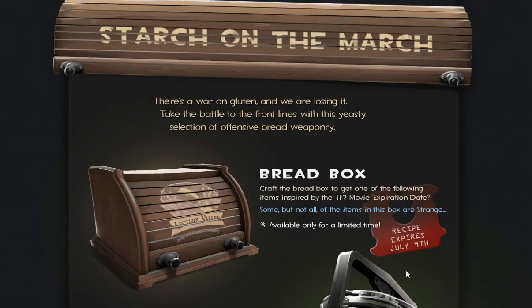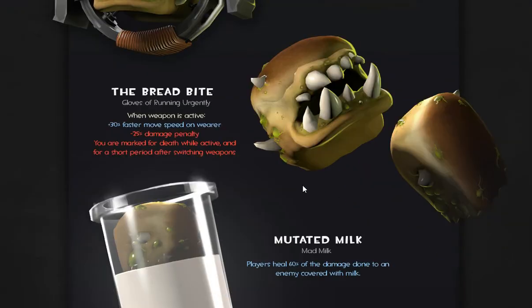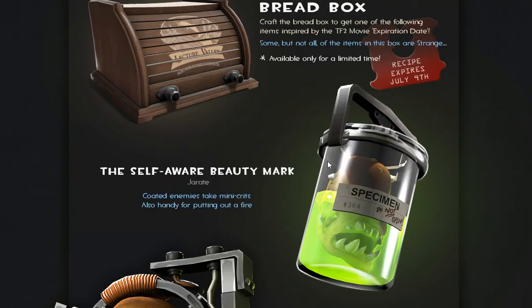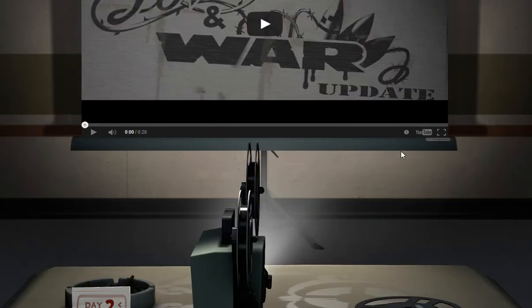The Breadbox contains the reskins — you can craft it with three hats in the special category in the crafting menu. The item you get will randomly be strange or not, but all items can be strange or unique. The items include the Self-Aware Beauty Mark, the Snack Attack sapper, the Bread Bite, Gloves of Running Urgently, and Mutated Milk. The Jarate and Mad Milk variants attach a little bread monster to whoever you hit directly. There are also a bunch of new achievements and 15 new taunts.